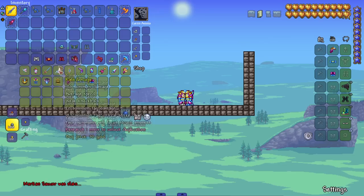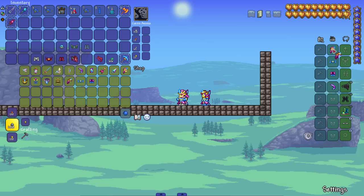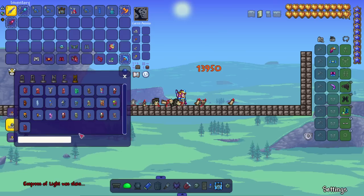The Empress of Light NPC is next. Stealing her whole fit — we also have a different mask that's literally her head. She looks better in the fit than I do. Her attack is just a giant beam. Something crazy from the Empress of Light.